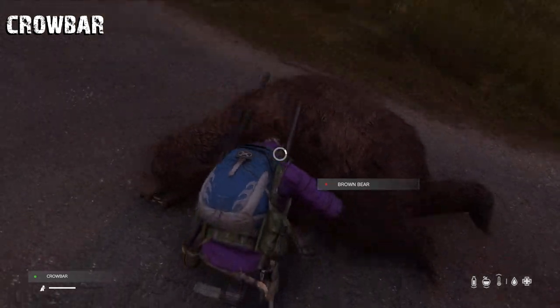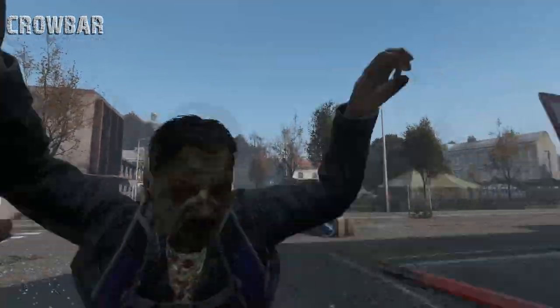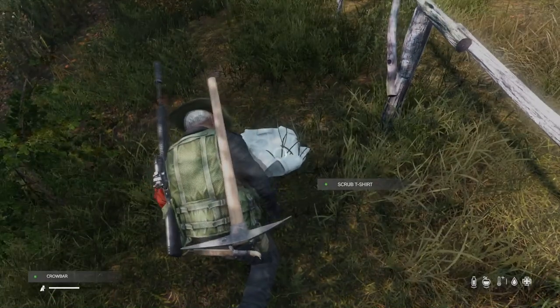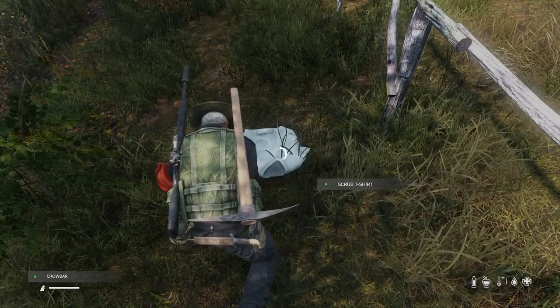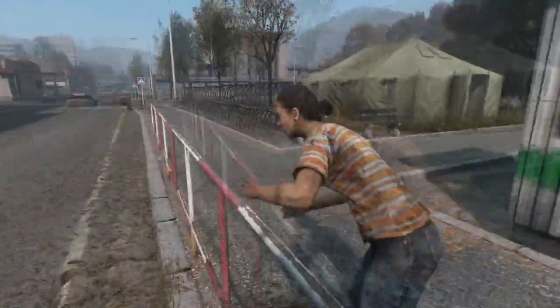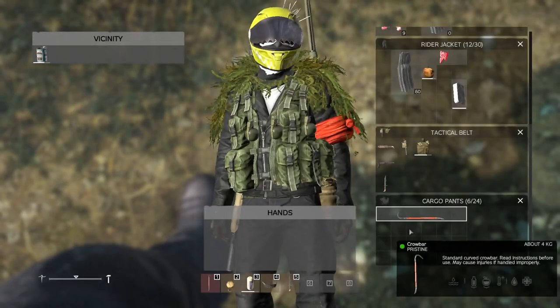The Crowbar. This is an underrated item with lots of uses. As a freshborn or playing a lightweight playthrough, having an item that can be used as a melee weapon, a knife, a base raiding tool, a can opener, and a way to make people bleed is priceless. Plus, if you don't want it on your back, it fits comfortably into your inventory using only 6 slots, compared to something like the Sledgehammer, which is easily double that.